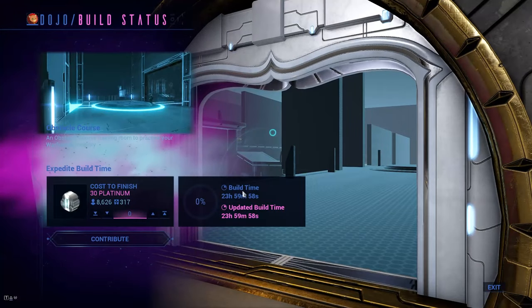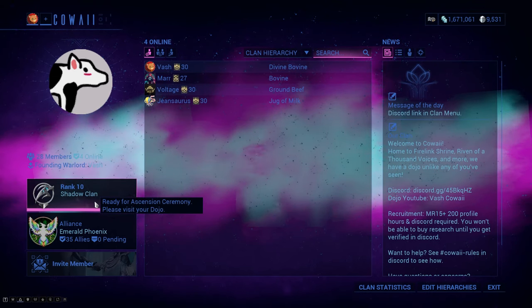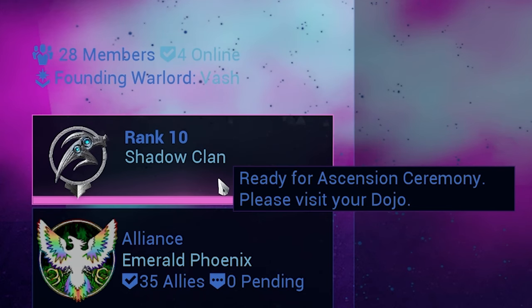As soon as I fund and rush this obstacle course, you can see that now I have the affinity, and it says it's ready for the Ascension Ceremony — go to your dojo.